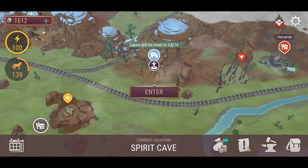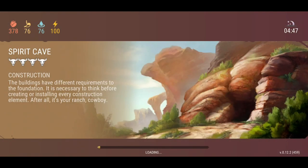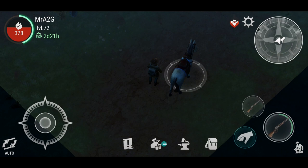Hey guys, welcome back to another video of Westland Survival. Hope you guys are doing well and having a great time playing with the new update. Hopefully you guys are having some success finding all the new materials currently in the game — linen, granite, ash planks, and the newer hide. Anyway, what I want to do today is go into the spirit cave.